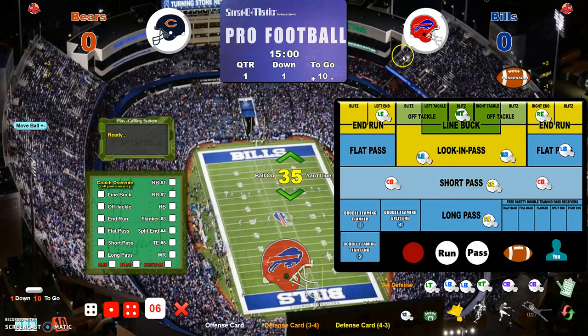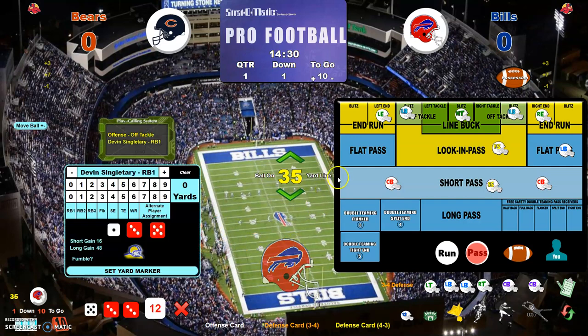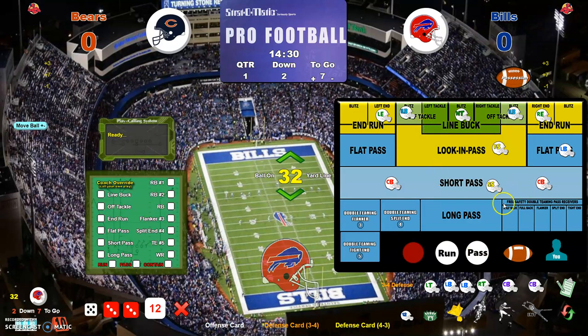Let's say the Bills have the ball. The Bears are in a 3-4 defense and let's say they have a blitz on — two linebackers and a free safety moves up. They want to call pass. The Bills can either call their play manually or click here without anything selected and the auto play would kick in. We've caught an off-tackle with running back one — click on the helmet — and he gained three yards. You can see the defense markers are still here; we're in a 3-4 defense because that's what the Bears run and we're in manual.